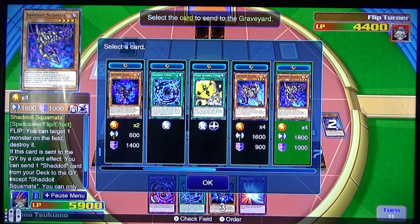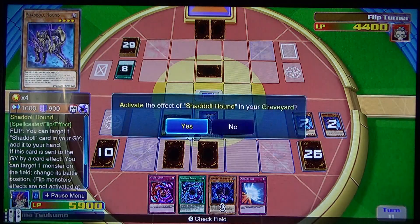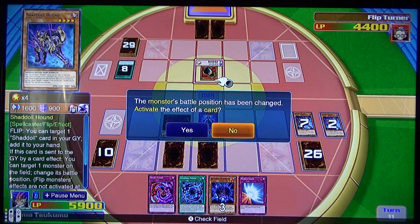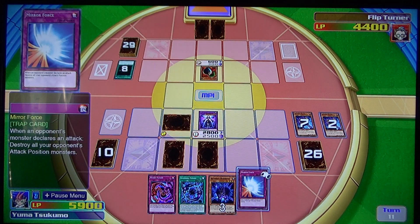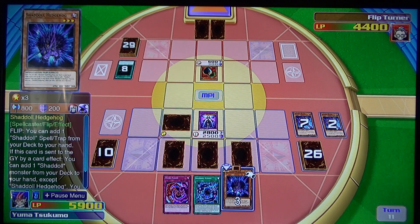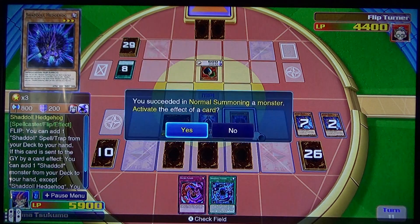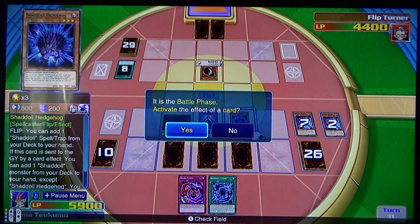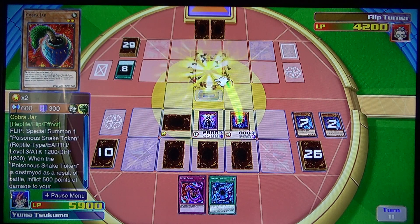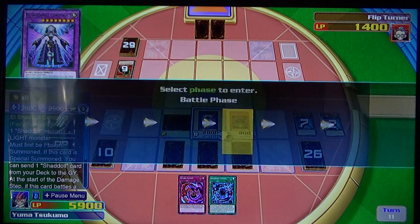I'll send to the graveyard my Hound. Now my Hound effect goes off — I'll flip one of his monsters. I'll set this card, and play my Hedgehog. Use my Hedgehog to attack the Cobra Jar, and Construct attacks directly.